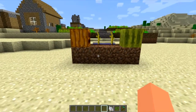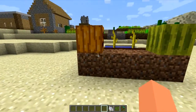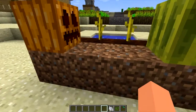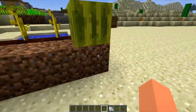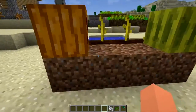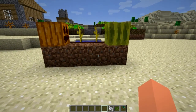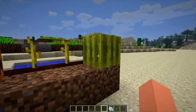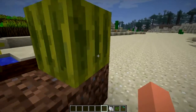Up next, we have some farming updates. This was in the snapshot, so some of you may already know it. Pumpkins and watermelons will no longer need tilled soil underneath them — only the stems themselves need tilled soil. The dirt that supports the watermelons and pumpkins no longer needs to be tilled, which is quite handy within a piston setup for auto harvesting.